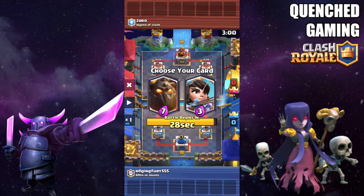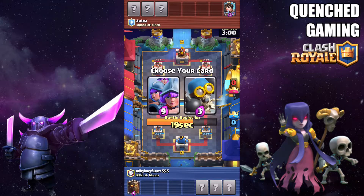Right here you have Princess and you have Lava Hound, and you always want a win condition — Lava Hound is a very good win condition. It is in the meta right now so you want to pick Lava Hound here. Princess is a legendary but it can be countered by Arrows, Fireball, Rocket, and a lot of other cards. So you want to go with Lava Hound right here.